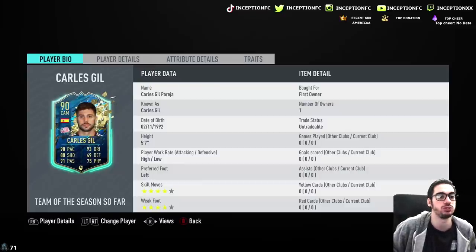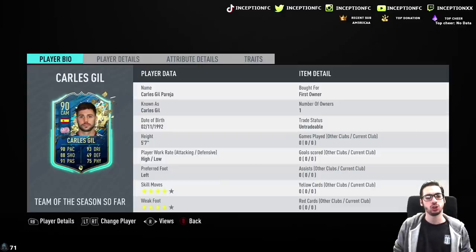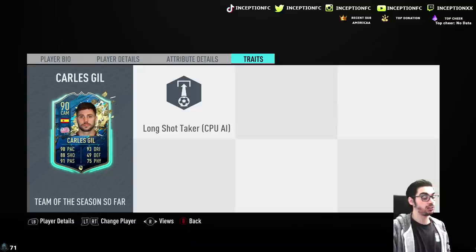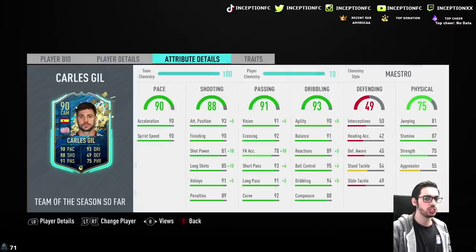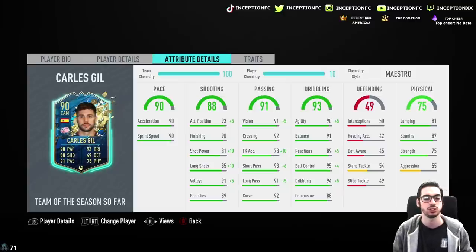The only position I see myself using this card is in the CAM position because of the height. So he has to compensate a lot by having traits, which he has none of. EA didn't give him a finesse shot trait, outside foot shot trait, or anything like that. So it diminishes the quality a little bit more, because Opara exists as an SBC as well. But it is what it is.